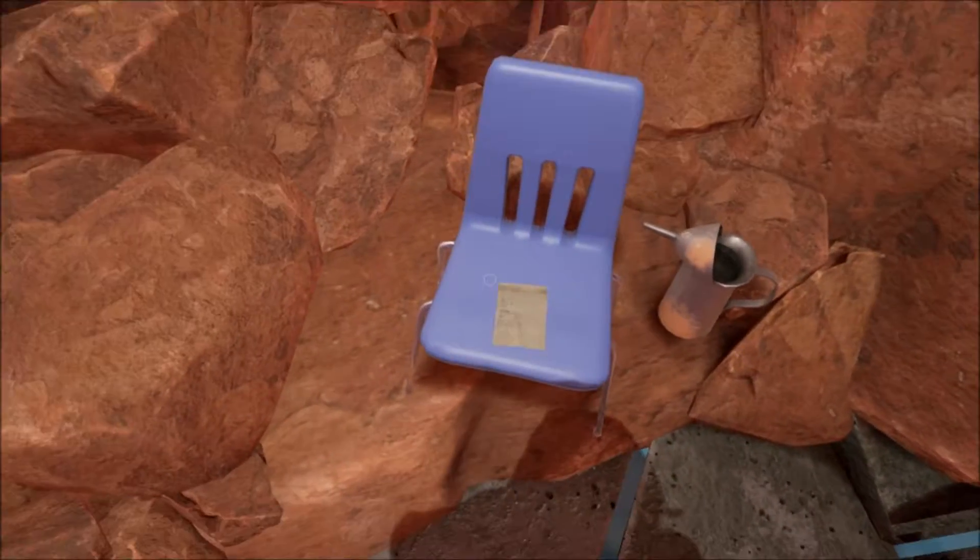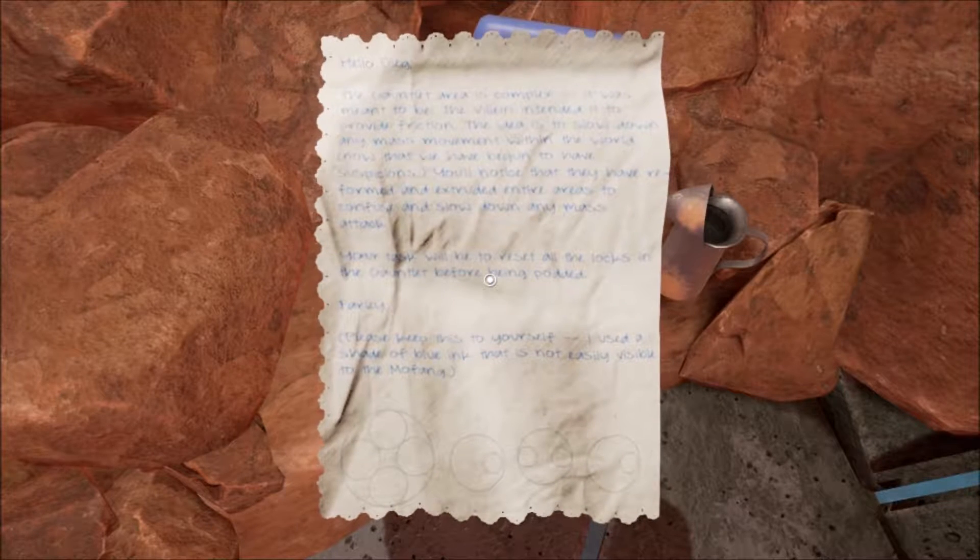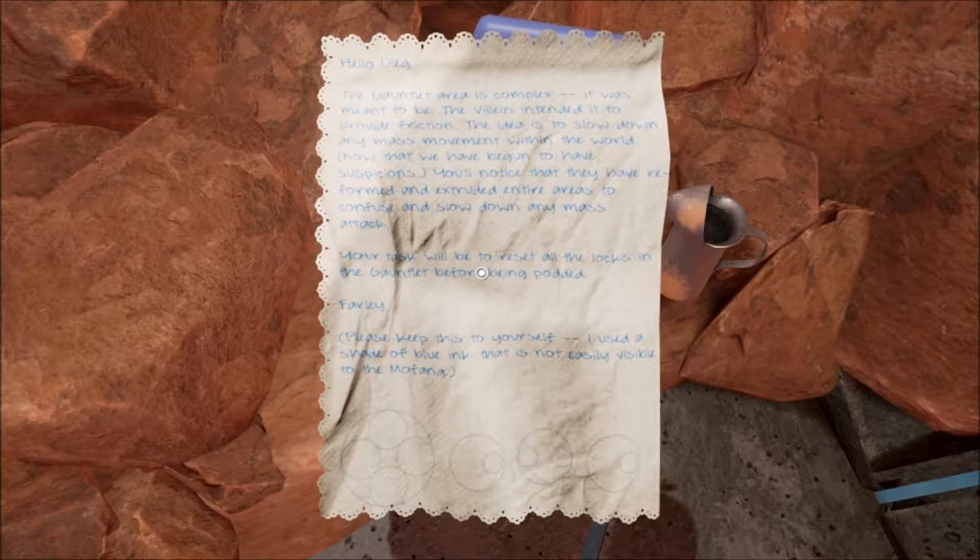Oh, there's a note! Let's take a screenshot of that. It says 'please keep this to yourself, I used to share the blue ink — not easily visible to the Mofang.' So it must be the diagrams on the bottom on how to use the bridge, maybe.